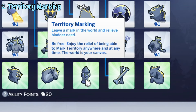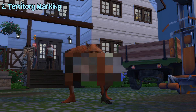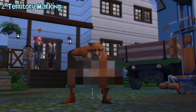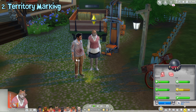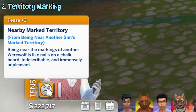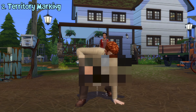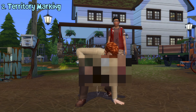The territory marking ability will let werewolves pee on the ground anywhere they want. Doing this will fill their bladder need and create a territory mark smell that can only be seen by other werewolves. If one is nearby, it'll make them tense. This can also be done in human form which looks, well, jarring. Also, marking territories in human form decreases their hygiene a bit.